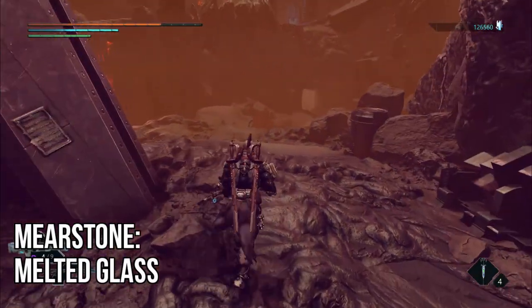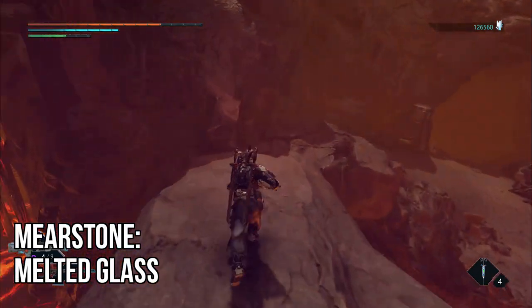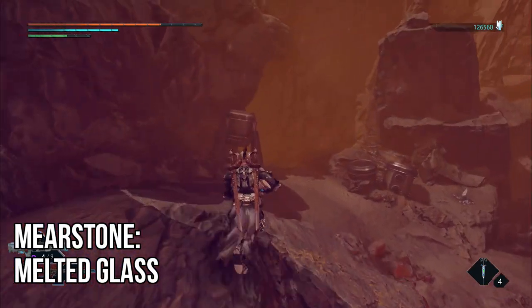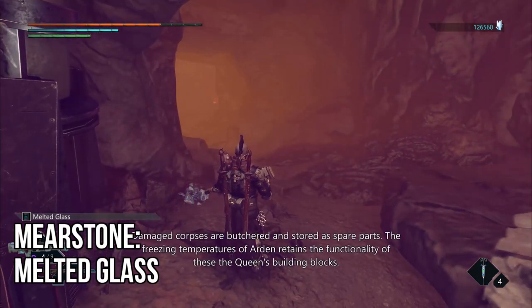Next up, using the point of interest we just collected as our guide, we're going to go to the right of it, go across the small stone bridge through the lava, and you're going to enter this cave just in front of you. At the left side of the entrance will be your collectible.